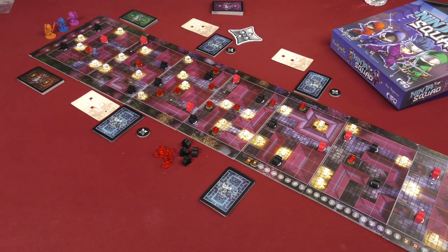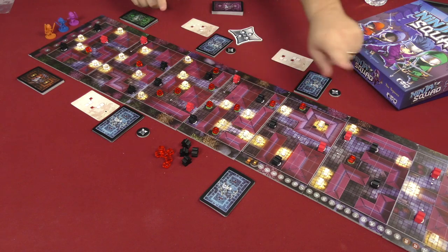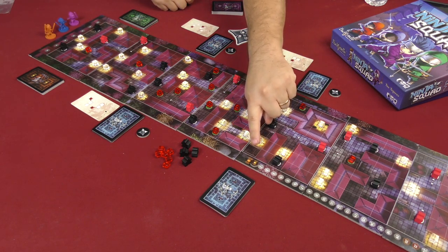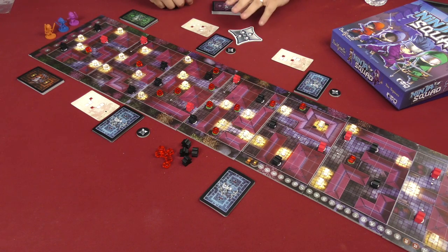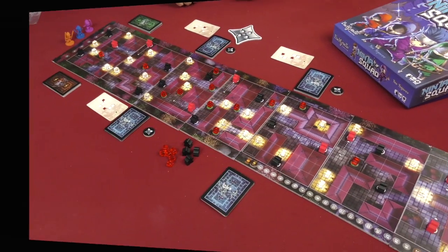Here I have a three-player game of Ninja Squad set up. In its basic form, it's a cooperative race down to the palace so we can assassinate the governor. We're all trying to get there and beat the alarm tracker. In a three-player game, if the alarm tracker reaches 21 before all of the ninjas have reached the palace, the players lose. If all players get down there before it reaches 21, they win.